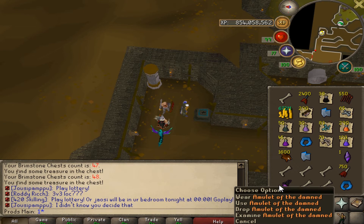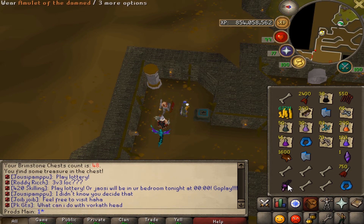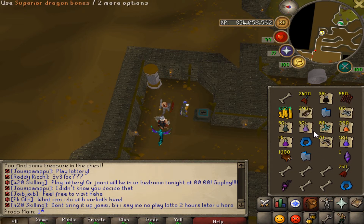The Amulet of the Damned is kind of good I guess — I don't know how much it sells for, I don't think it works very well, I'm about to look up what it actually does. But yeah, we got a lot of bones — that's definitely going to help with 99 prayer. And a lot of supplies too, like the overloads — that's huge, so I don't have to buy overloads. I can just buy super prayers and not have to buy those either.